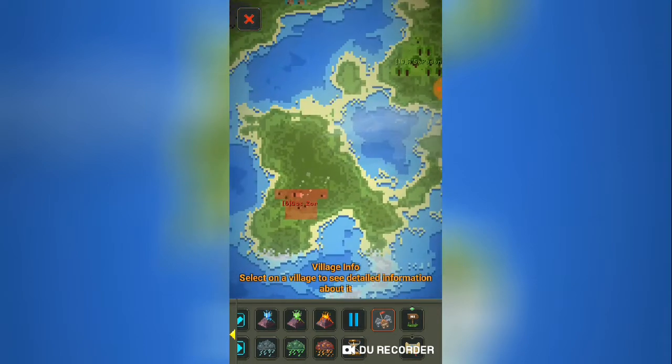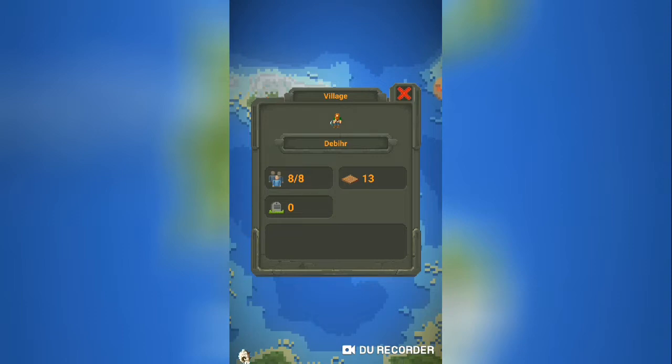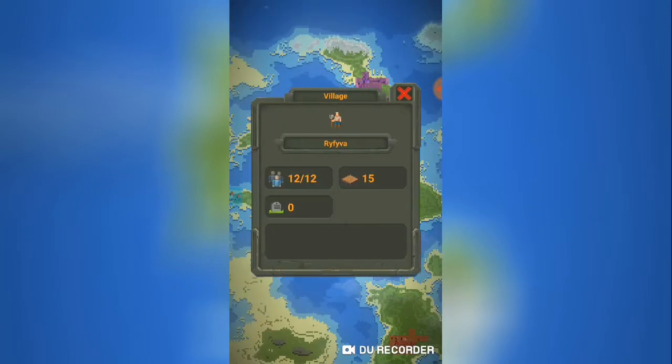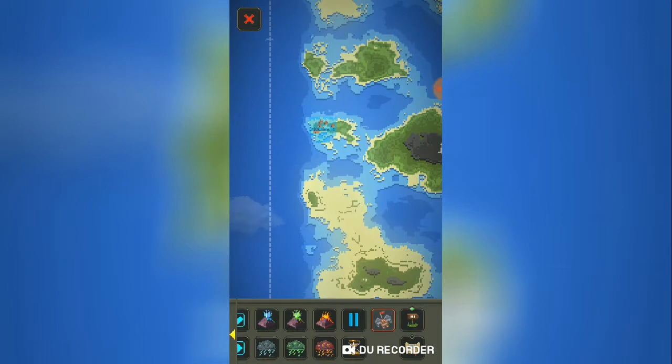As you can see, this is what their city looks like. We can select a city. Deb here has 8 out of 8 people, 13 land, and 0 dead people. And there's a cat — it's kind of cool. I'll have to check out what that sound is. You can see all the information it tells you.